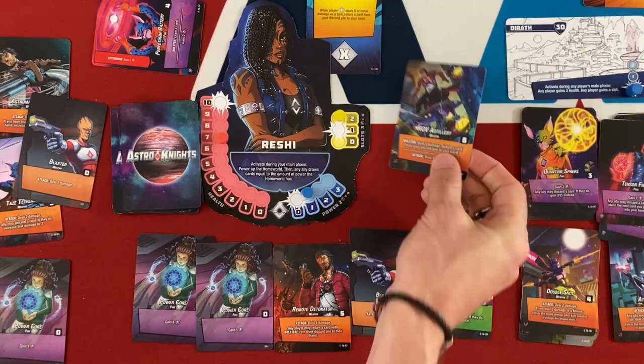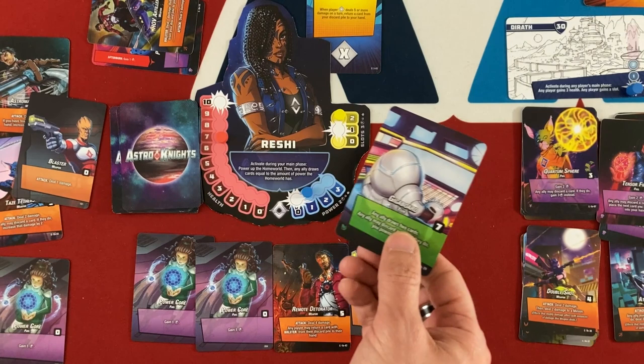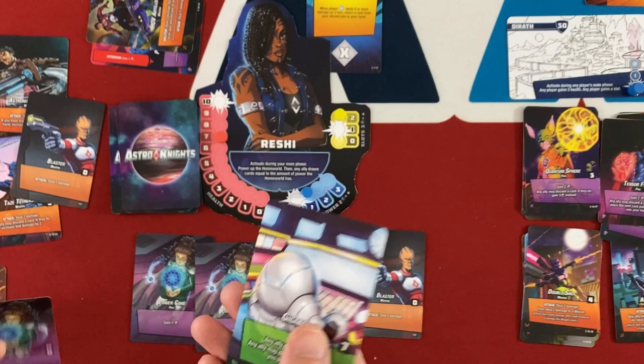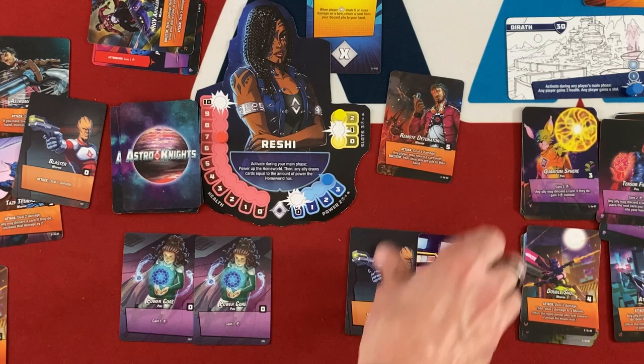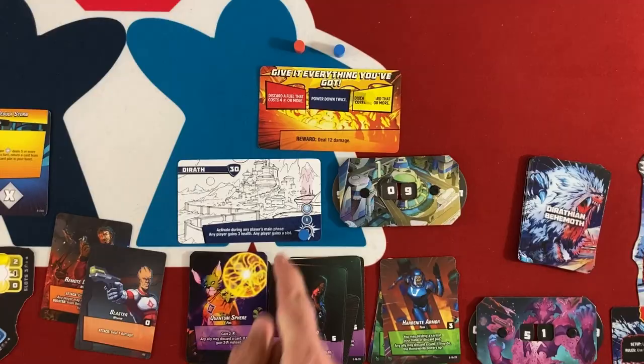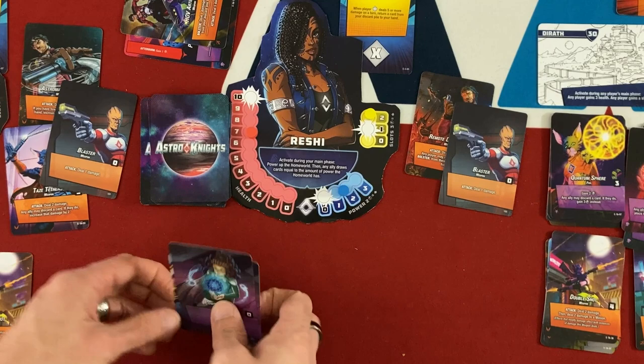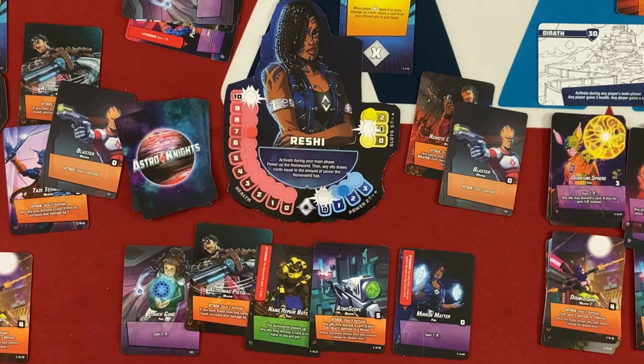It's Reshi's turn — come on. Deal five damage straight to the boss. Using Gigaboard: any ally draws two cards (Sana draws), and Sana may discard a card to give Reshi two power-ups. Then Reshi loads her weapons. She's got two energy — she powers down twice to one power and spends the rest. Then those all go away to discard. There are a lot of Afterburn things mixed in the deck now. And Sana's up.